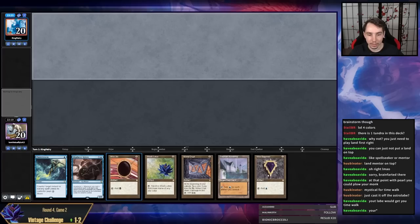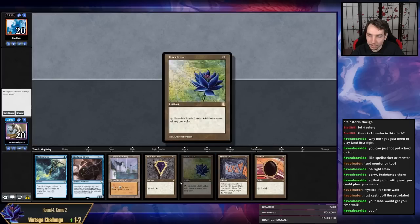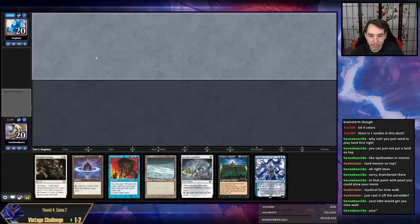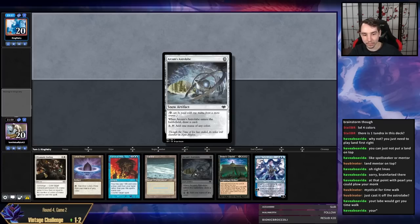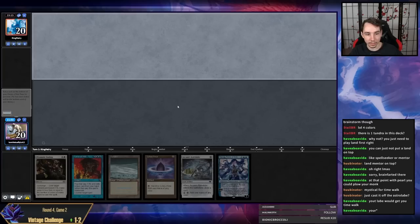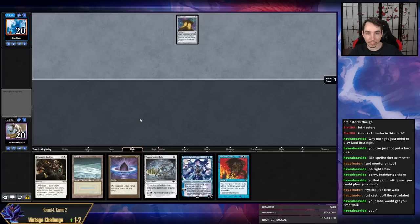This is pretty close to a turn one win — if I draw Teferi it's a turn one win. That's pretty cool — this is lethal with Teferi on turn one. But I think we need to mulligan to a Force of Will. We have a Force of Will — I think I'm going to keep this hand even though it has some problems. If I can counter their payoff and Ending a Mana Crypt, it ends up being pretty good for us.